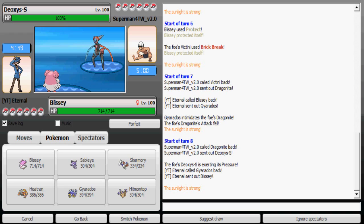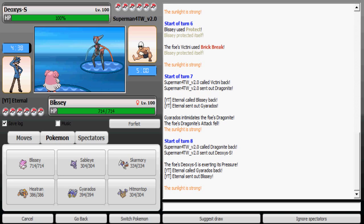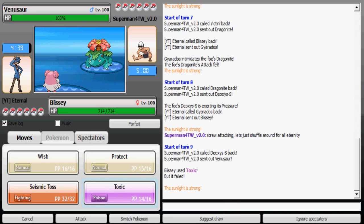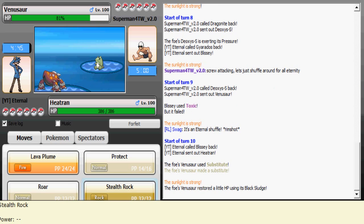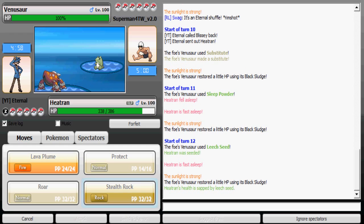He goes to Deoxys-Speed. Deoxys-Speed could be a mixed attacker or Stealth Rock support — his Stealth Rock support is probably Donphan, so Deoxys-Speed is most likely a Spike supporter or mixed. I know I can take Superpower well, so I'm gonna go with Toxic. He switches to Venusaur — I'm worried about Sleep Powder but I can't take any risks, so I'm gonna go with Heatran and he sends a Sleep Powder and Leech Seed, which is annoying.